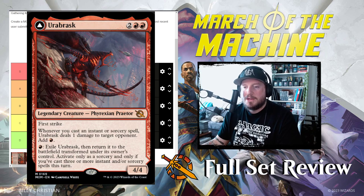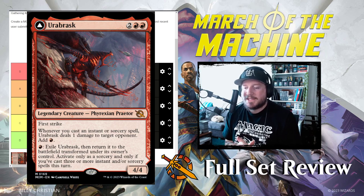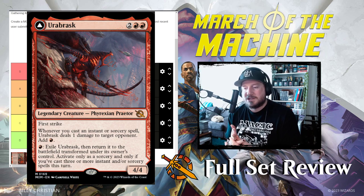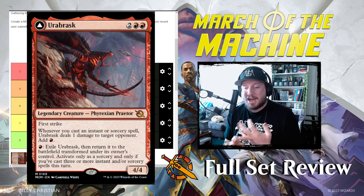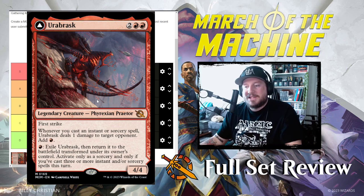Next up we'll look at our red praetor, Urabrask. He is two red red for a four-four Phyrexian praetor with first strike — already pretty good, hard to block and hard to let through. Whenever you cast an instant or sorcery spell, Urabrask deals one damage to target opponent and you get to add one red mana. Then you can pay one red mana to exile Urabrask and return it transformed — only as a sorcery and only if you've cast three or more instants or sorcery spells this turn. This is the easiest one to transform: it only costs one mana and all you have to do is cast three or more instants or sorceries, which is very easy if you've ever played a burn or spell-slinger deck before — especially because every time you do it you get a free red mana.